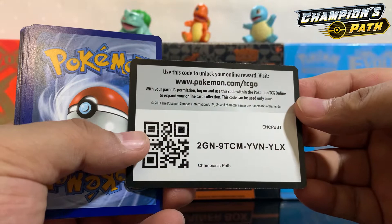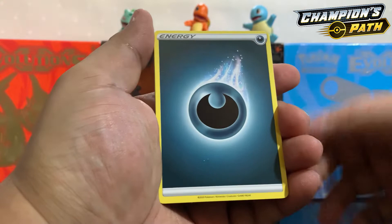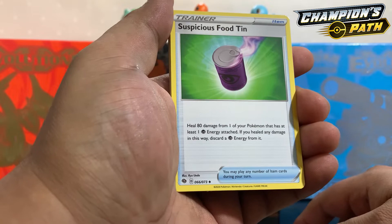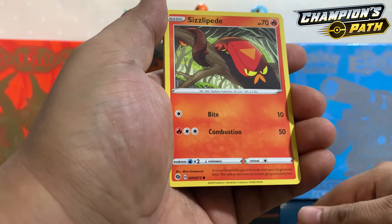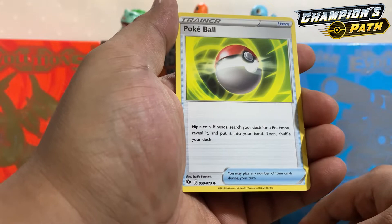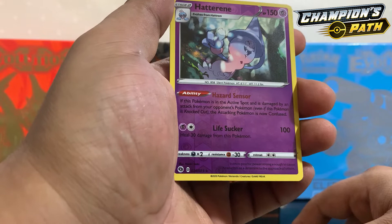Code card for you guys. One, two, three, four to the front — Dark Energy. Betty, Piers, Suspicious Food Tin — very suspicious! Roly-Coly, Sizzlipede, Purrloin, Scraggy, the famous Poké Ball. We got a Hatterene reverse holo! Yes sir! Come on guys, let's get a big hit here —